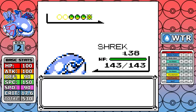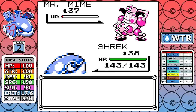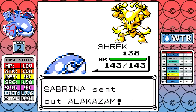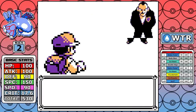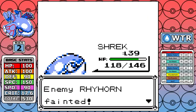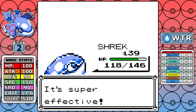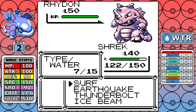Now we can quickly clean up the gym badge portion of the game. Sabrina is first — Earthquake at 100 base power does pretty short work. The only thing worth mentioning is that Mr. Mime is just annoying with Substitute and wastes our time a little, but we make it through with barely any damage. Speaking of no issues — Giovanni is perhaps the easiest trainer in the game. With a Surf this powerful, everything goes down very swiftly, and that's all the gyms done.